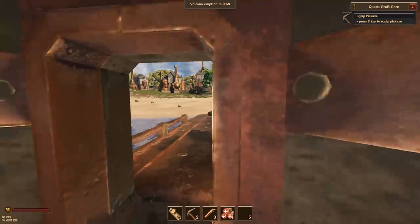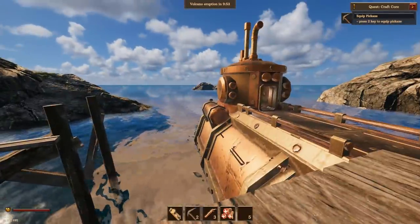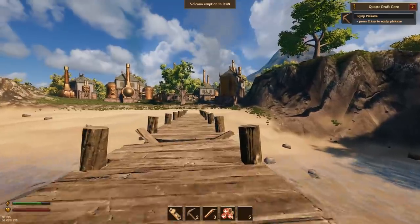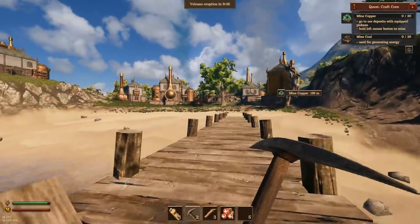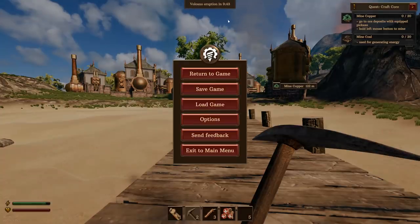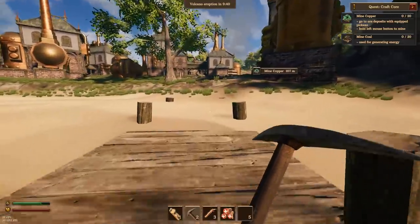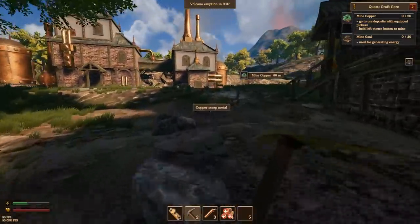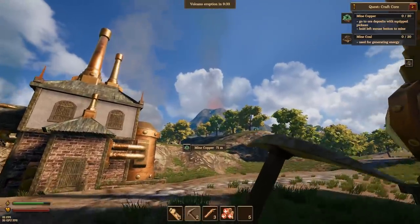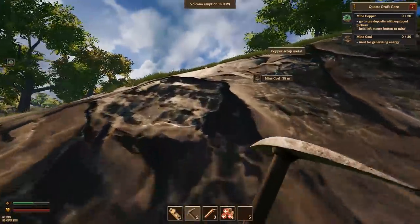The game wants me to go use my pickaxe and find some things. We are here on this island - there's the captain's submarine. He wants us to equip my pickaxe and go find some copper and some ore. Now if you look up, there's a volcano eruption in nine minutes. That's something very important to watch because this island is a terrible place. You can see the volcano right there. So we're going to cruise around here and grab some coal and some copper.